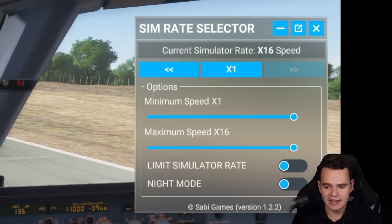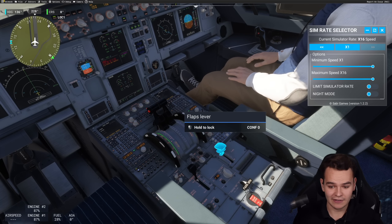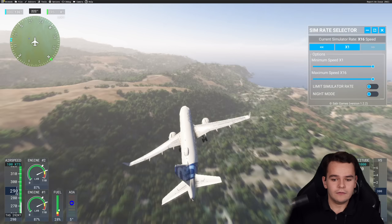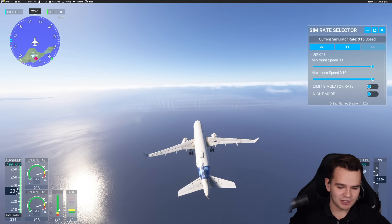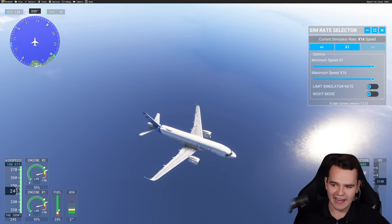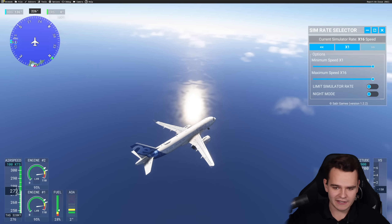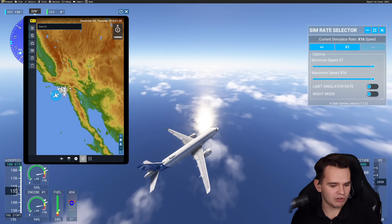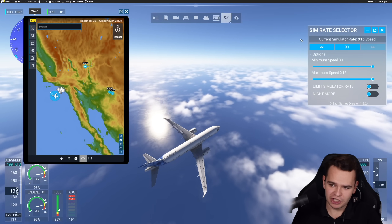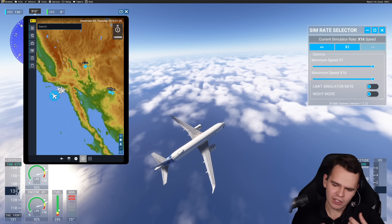Let's go full power into those engines and see if we can fly. Maybe set the flaps down as well. My flight simulator is really lagging now. We're now at 16 times speed — that was a great takeoff! Maybe flying at 16 times speed is a little bit impossible. We're now kind of moving across the Atlantic Ocean faster than any plane ever has.